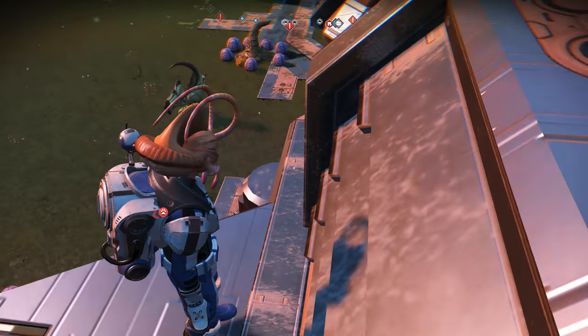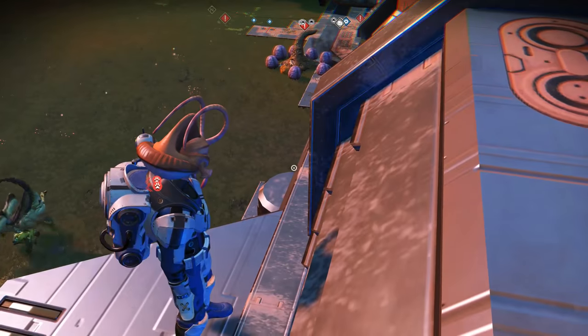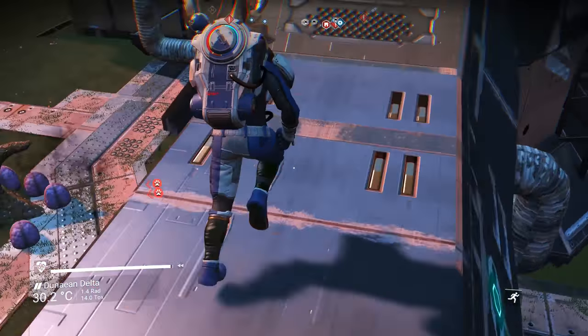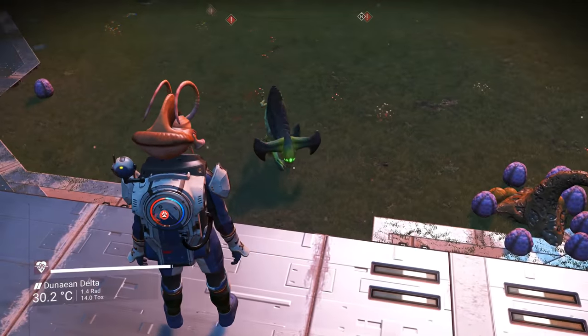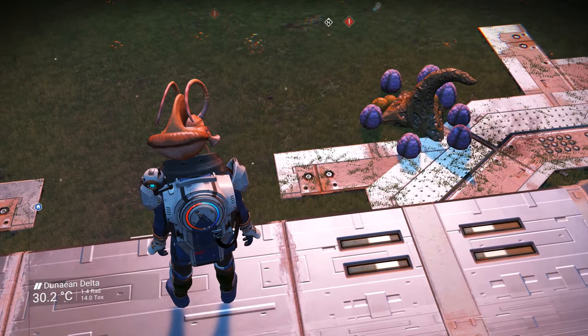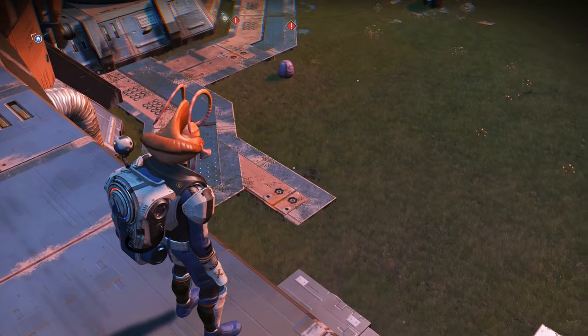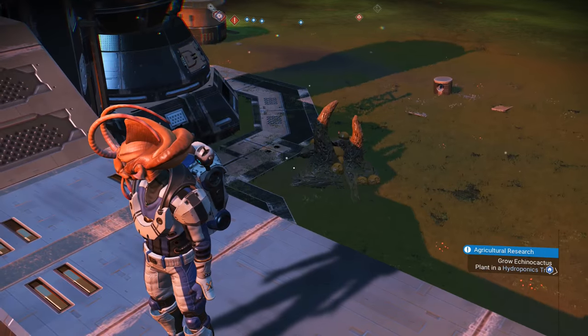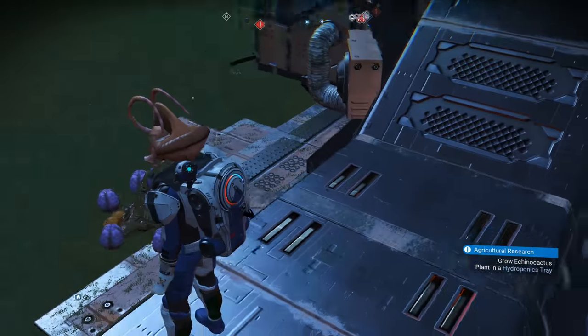What's up everyone, thanks for joining us again for another episode of No Man's Sky tips and tricks. This little tip is coming from a Reddit user by the name of Ice Lance — they posted on Reddit that instead of building walls around the eggs like we've done in the past, all you have to do to be safe is get up on one of these little eggs right here.